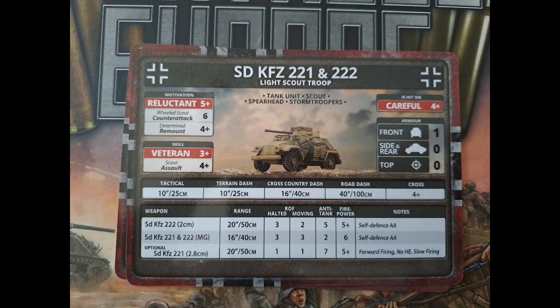The light scout has made it from mid-war into my late-war lists because it is pretty good: cheap at three points, with the 2.8 centimeter gun still effective against other scouts and lighter tanks, and it can even kill a Sherman by hitting its side armor of five. Remember though — they are reluctant, they have a good remount but don't counter-attack or assault particularly well. The reason they're in the list is the Spearhead ability.